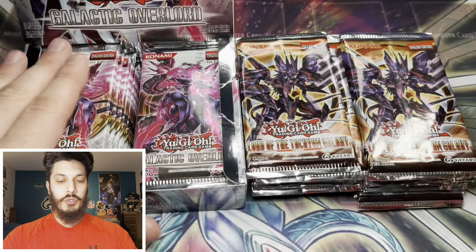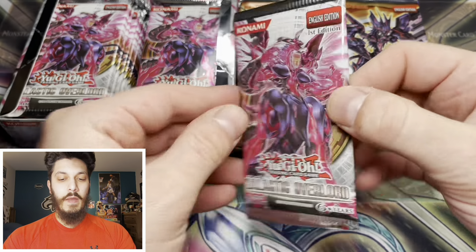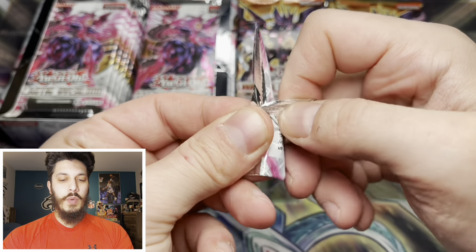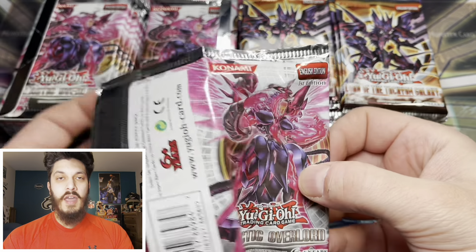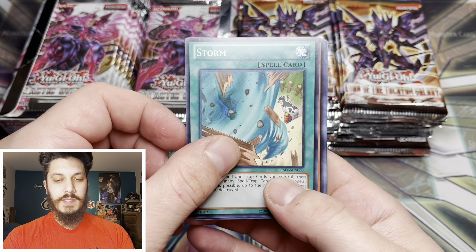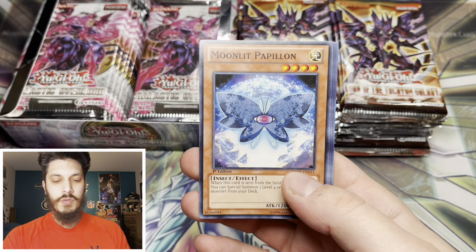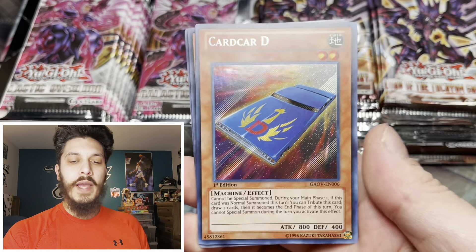Huge shout out to Jr. for doing this. Today, as you can see, we're opening it up on the Majestic Star Dragon mat. Yesterday we opened it up on the Shooting Star Dragon mat, and I think those dragons actually look similar - Shooting Star Dragon and Neo Galaxy Eyes, or Galaxy Eyes Photon Dragon. Because they got the hands there. That's why I opened them up on that mat.